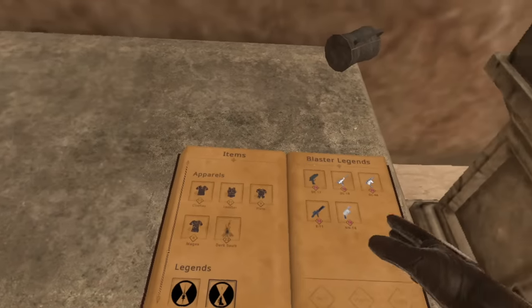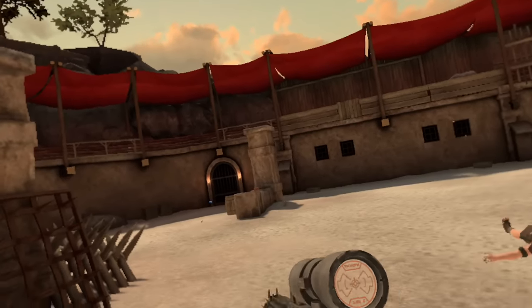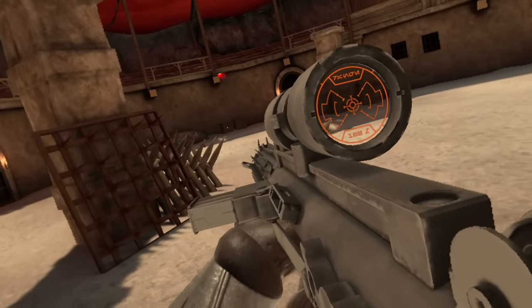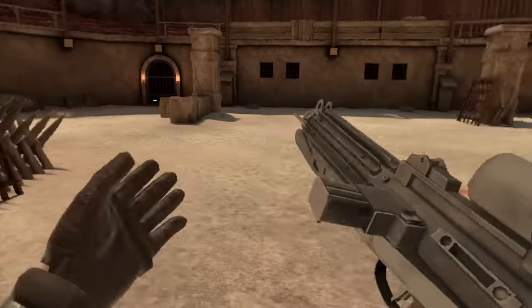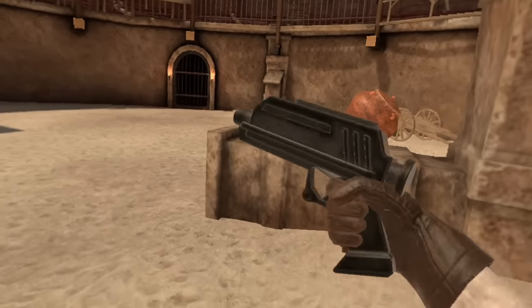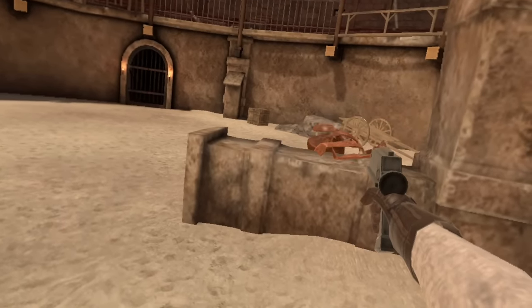Let me show you something else — also the blasters. This here is my boy the E-11 blaster. You guys know this one — become your favorite Stormtrooper. And then of course the DC-17, which looks like the LEGO version of the DC-17.